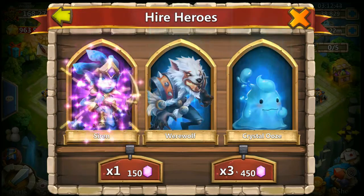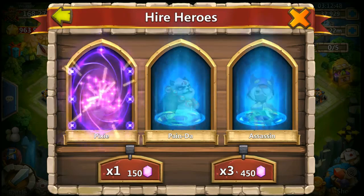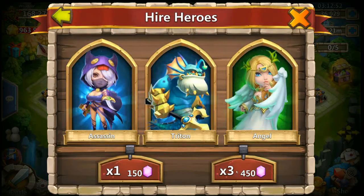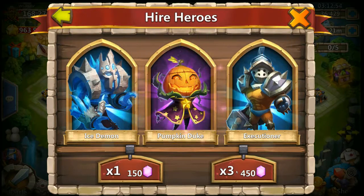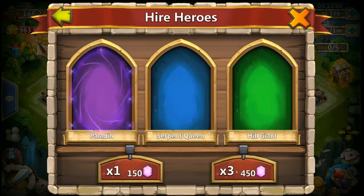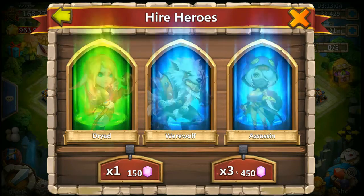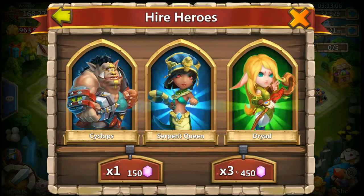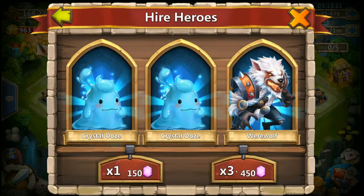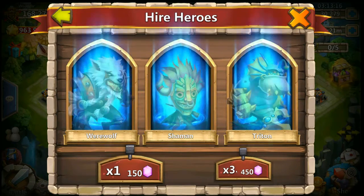Damn it, again a Snowzilla — three Snowzillas, that's useless. I can sell them for shards. Come on, give me something decent. Siren, Pixie — this looks like a female. Pumpkin Duke, we don't need Pumpkin Dukes. Dark Axe, Paladin — at least we are getting some legendaries.